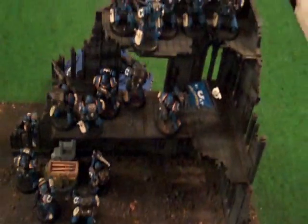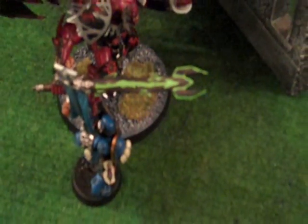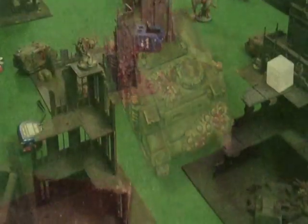Ultramarines turn four: fired everything we had — all the Las Cannons — at that tank but couldn't take it out. One single shot from over here finally took it out, and we brought the boys out. Guys over there fired and killed one. The Chapter Master died in battle and someone else took his place. The Scouts are cowering in the corner hoping they can hold objectives, but they're about to get a mouthful of Chaos.